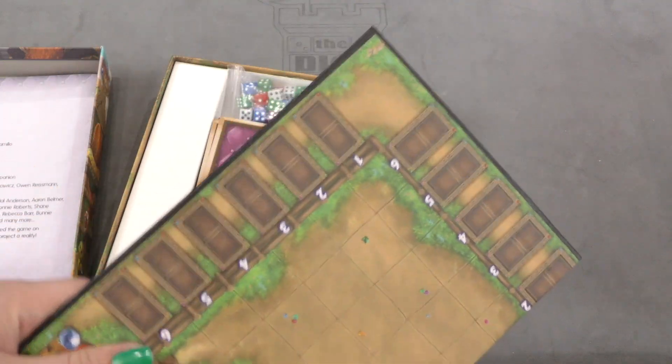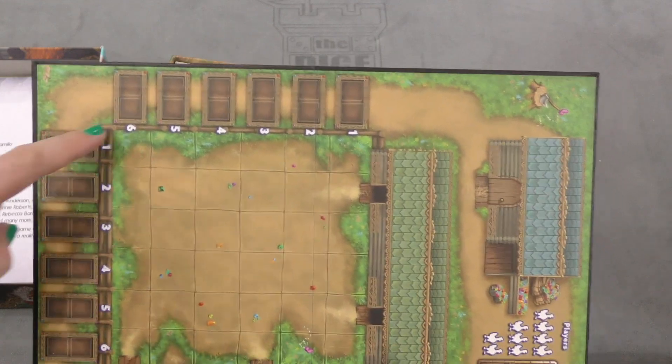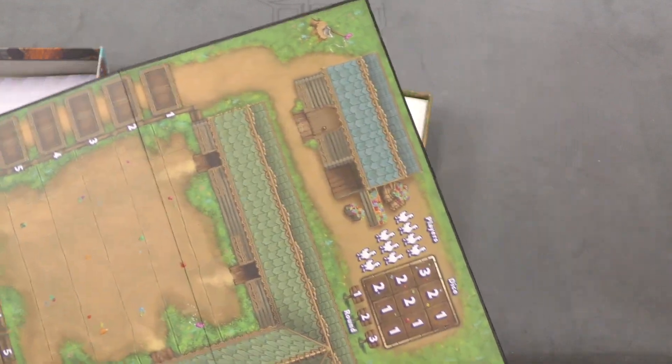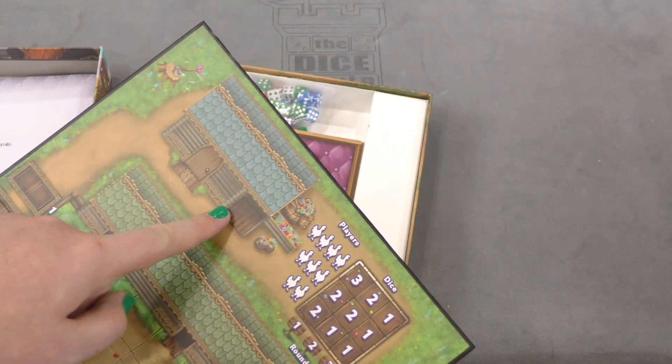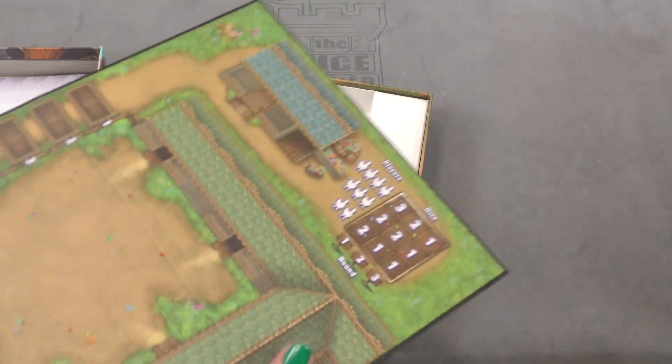We also have this board here. It looks like it's the chicken coop — I think these are where you feed them, and this is where they kind of live. It shows the players, and it's just one-sided.